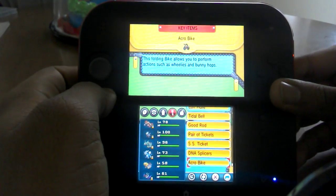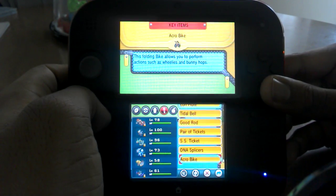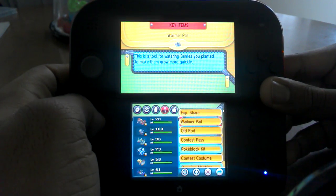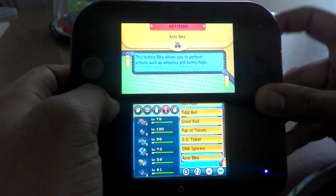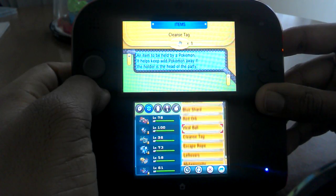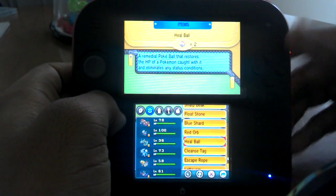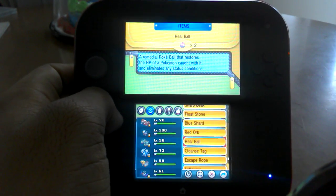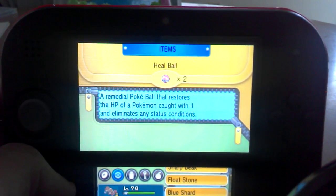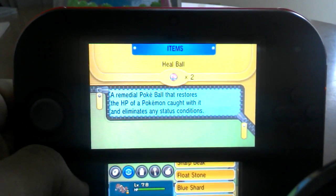If you want to teach Hyperspace Fury — I'm pretty sure it's called Hyperspace Fury — you have to have a Heart Scale. It's an item in your bag. You take it to a Move Reminder, and after you go to the Move Reminder, it will show Hyperspace Fury and you just teach it to Hoopa.